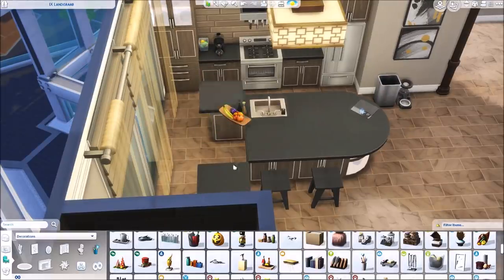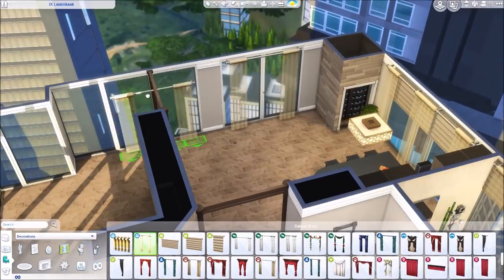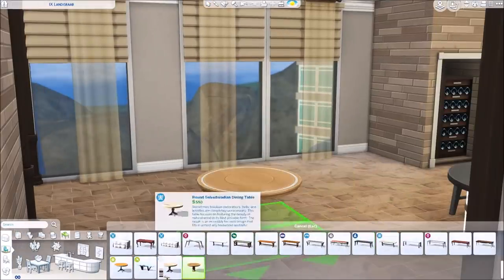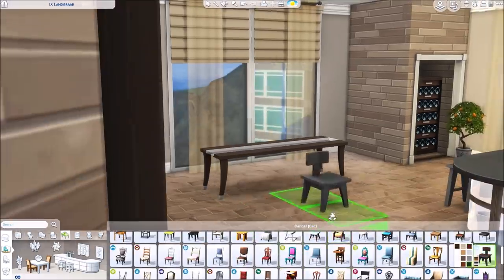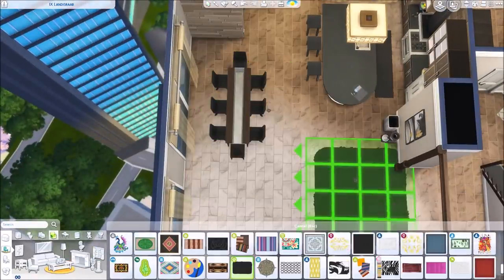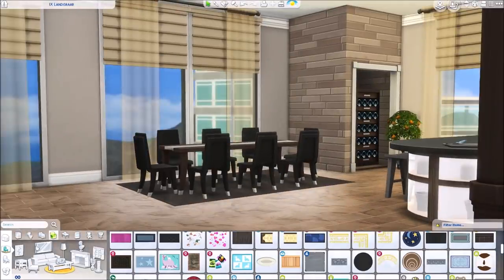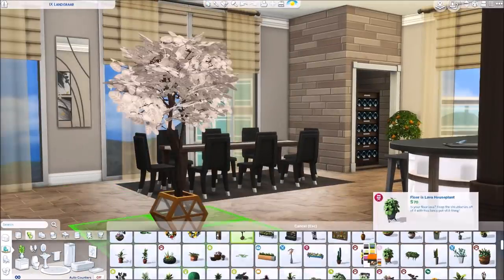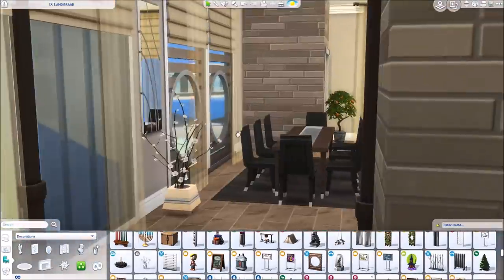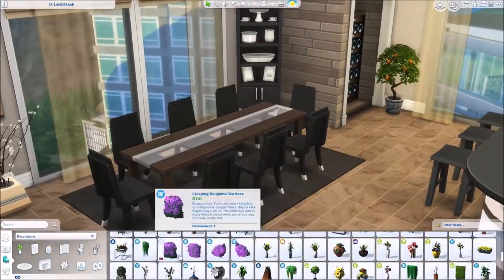I moved the fruit bowl and put a plant there, then a rug in front of the stove. I also sized up these sheer curtains along this wall, but when I went to take screenshots it looked a little weird with windows all the way up the building — I decided not to put curtains on every single one. I kept the ones in the kitchen area, put some in the bedroom, and maybe in the yoga room. They layer really nicely with these blinds from My First Pet Stuff.